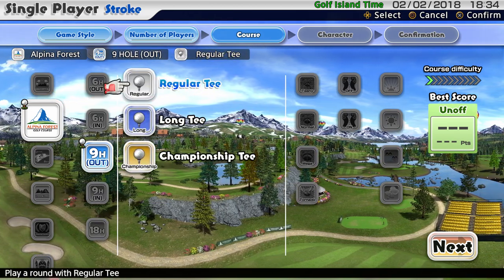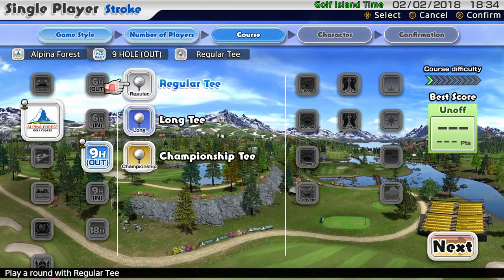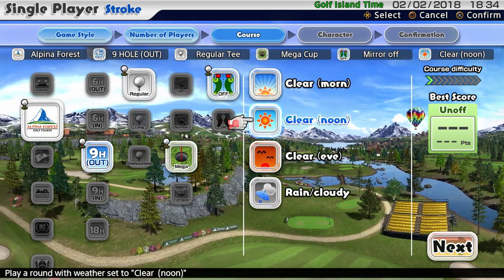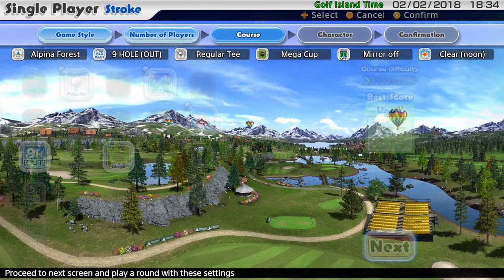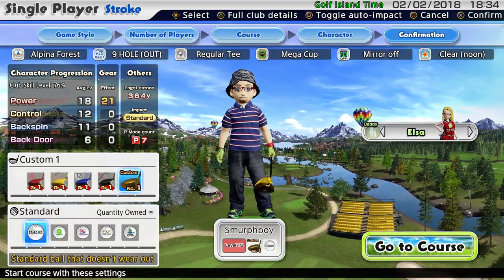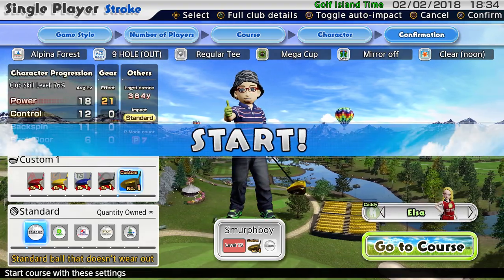Welcome back everybody. A little bit more Everybody's Golf on PlayStation 4. We're going to play Alpina Regular Mega Cups. Again, I haven't set a score on this, so we're trying to set some scores. We're going to use our level 21 clubs — shall we begin? Yeah, we shall. See what sort of score we can set.